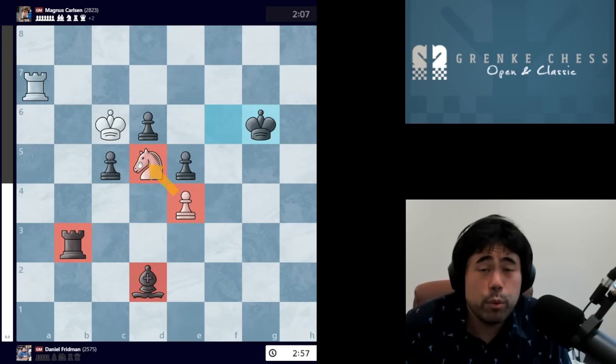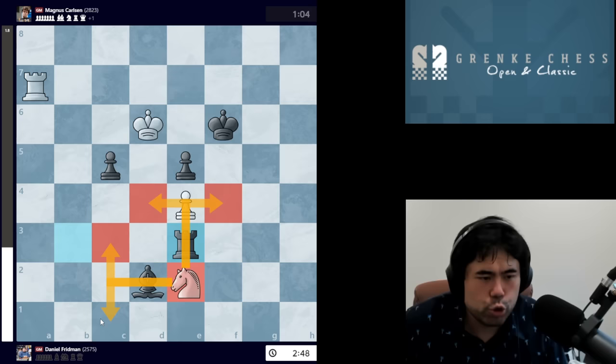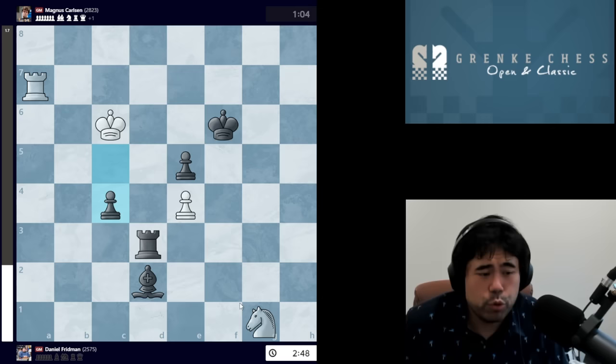With the knight unable to get to D5, Magnus shows some great technique. He plays Rook B3 — if white were to take, there's Rook E3 where the knight is completely dominated with no square available, forced to go G1. After Rook D3, if you take, there's Bishop E3 with the classic yo-yo — white will win both the rook and the knight. And if white plays King C6, black can go C4, simply pushing pawns up the board and winning the game very soon.